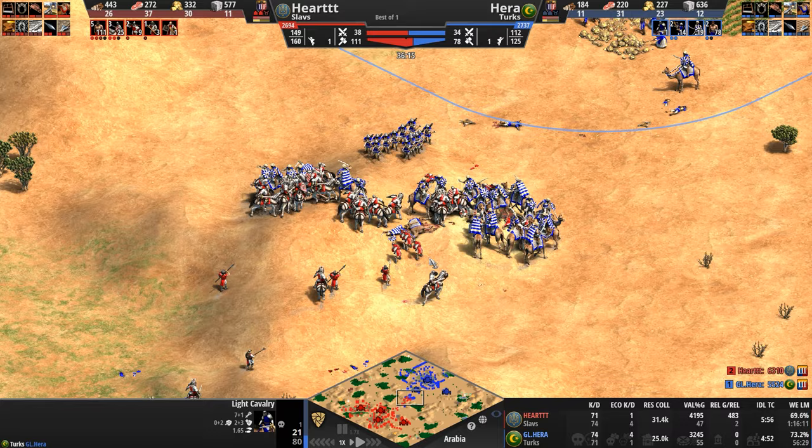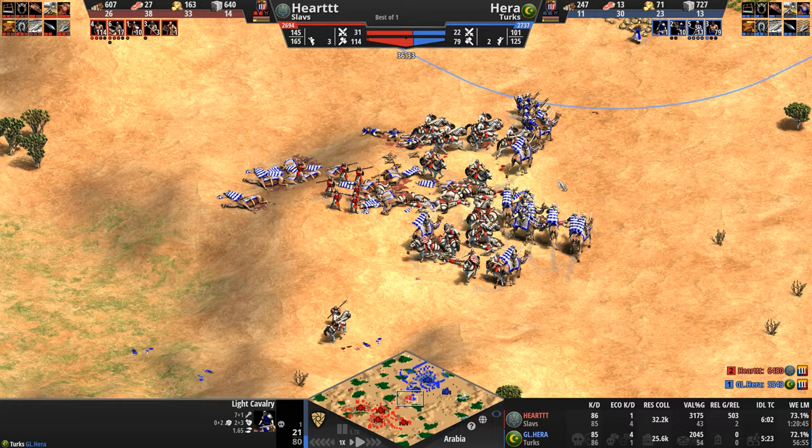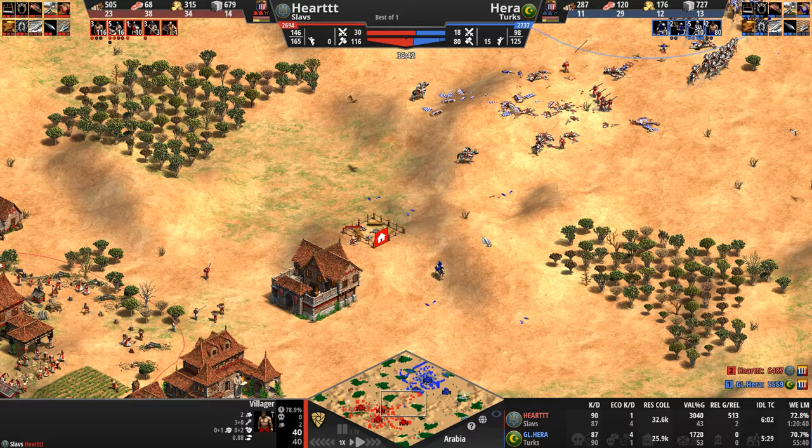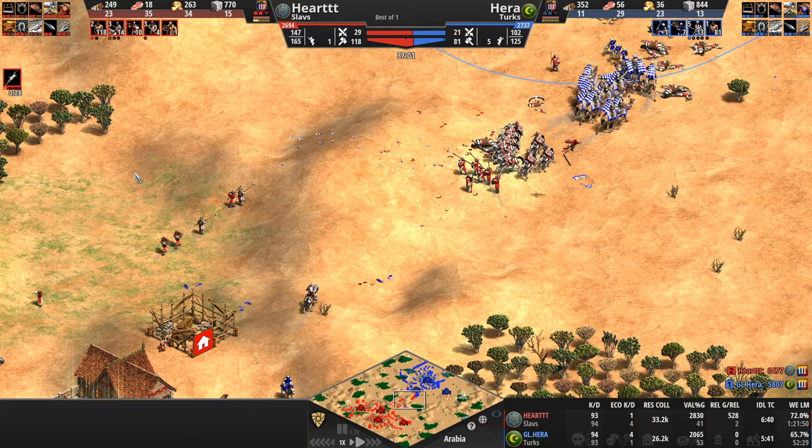Another cavalry unit falls, another leads Hart on a chase — Hera doing an amazing job just trying to distract, Hart doing an amazing job not falling for it. Yet another bloody battle erupts in the middle of the map. But if there's something you're noticing in the last five minutes — these battles, even though they're not really going the Slav's way, are getting closer and closer to the Turkish base.